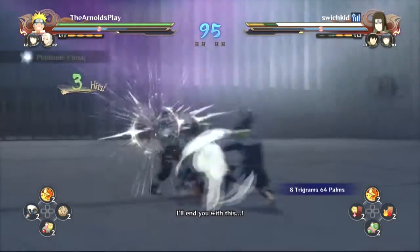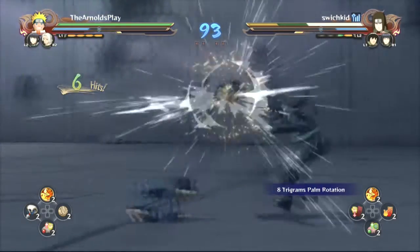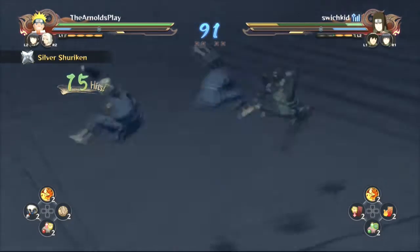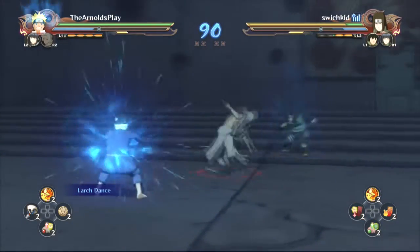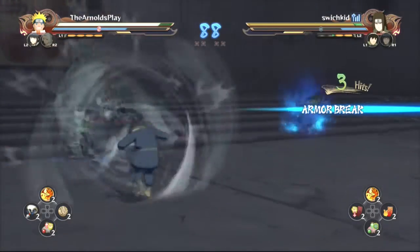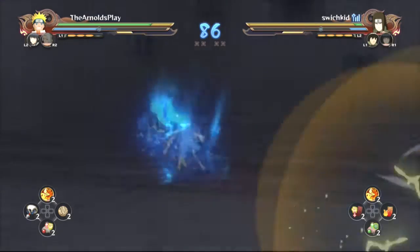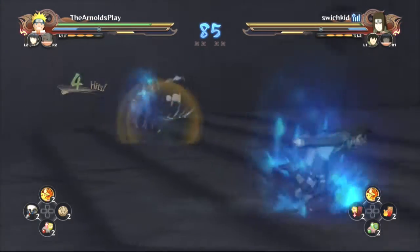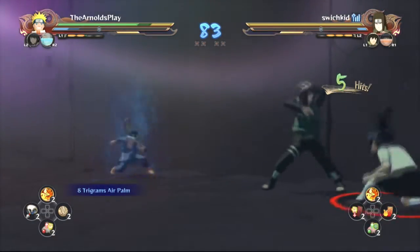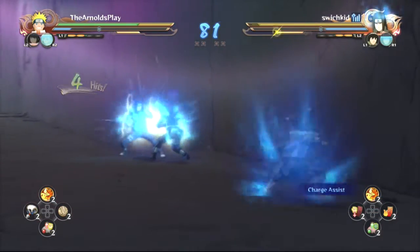I'm going in hard, attacking as much as I can, trying to test him out and put pressure on him to use up those subs. He's not wasting them too much but he's not able to really get a counter attack in and I managed to do about 90% of his health in one go. I call out Kimimaru to keep the pressure on but I get stunned by Hinata — so that's what that feels like. I'll keep an eye out for Hinata's assist. He's trying to pressure me with Neji's combos but I teleport away and keep the pressure going with my own basic attacks.